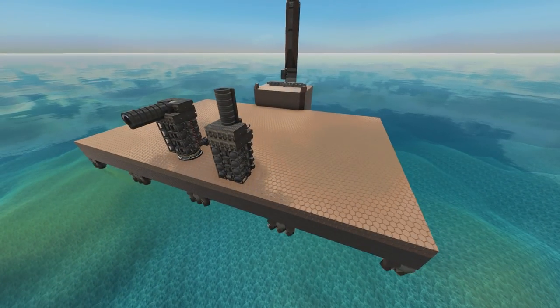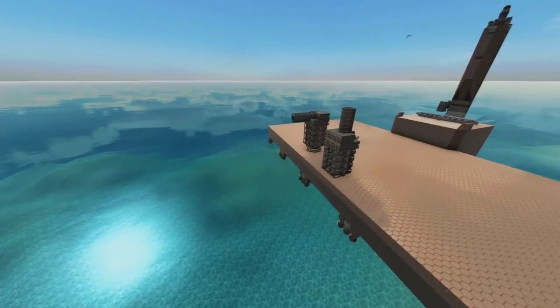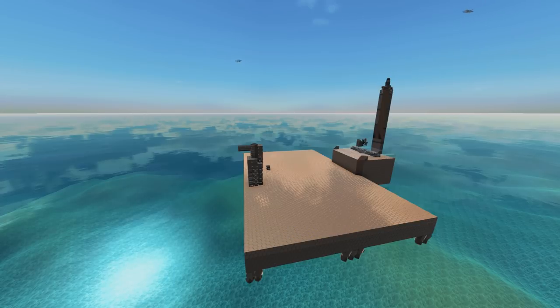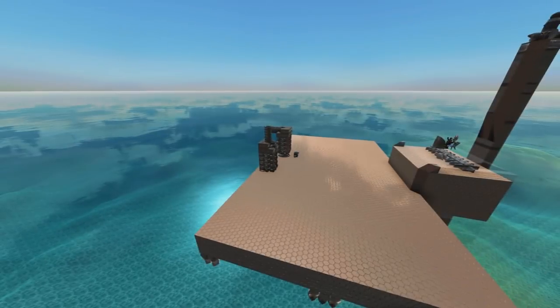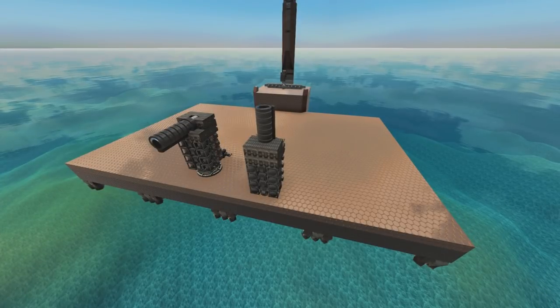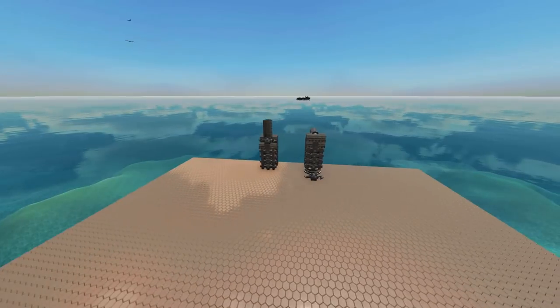They're also pretty bad against things that fly high, because their whole shtick is that they fire high and arc down on a target — if the target is high up, they can't get a good arc on it. They're also pretty bad against submarines. I know people might argue with me on that, because Cram depth charges apparently work quite well, but the shells slow down too much. It's just not a great way to hit a submarine.